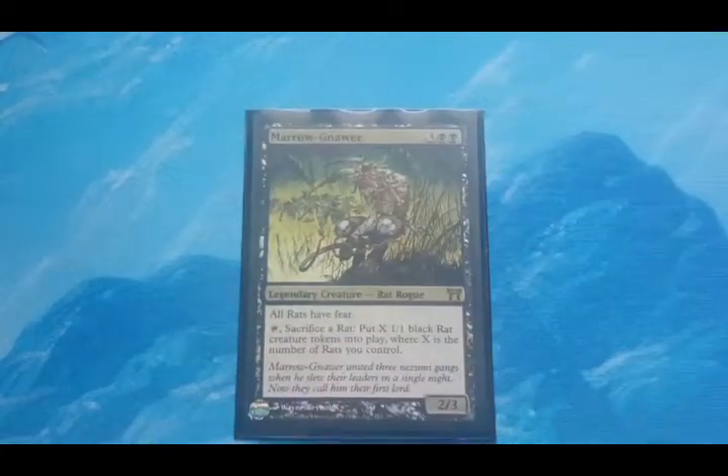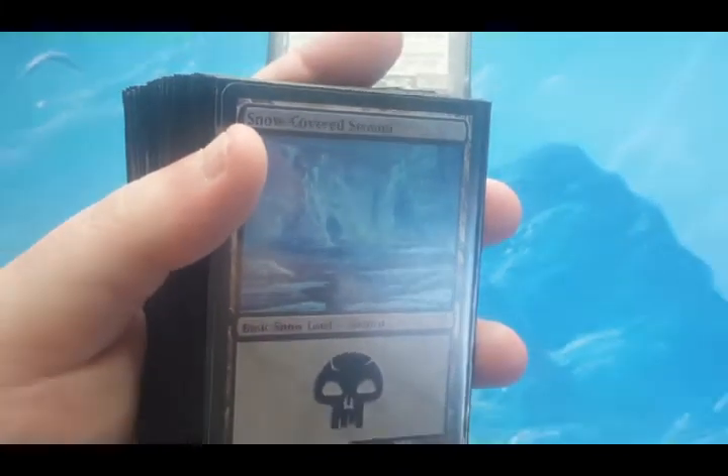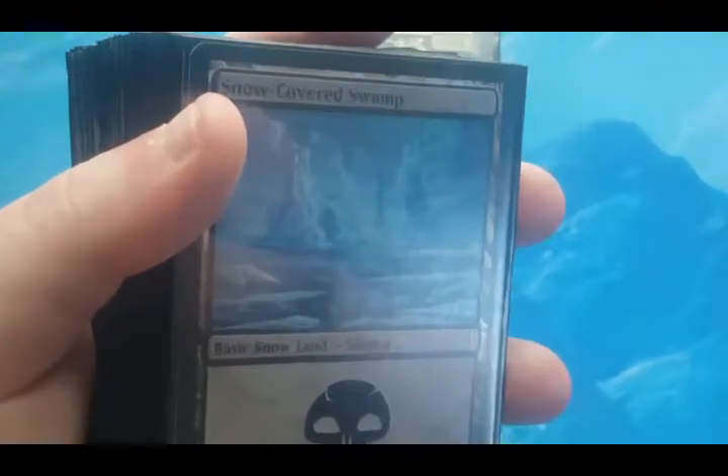We start with Morrow Gnar as the commander. Now I'm going to go over the lands. It's a mono-color deck, so it's going to be easy. Let me do a little zoom so you guys can see the cards as I'm doing it.